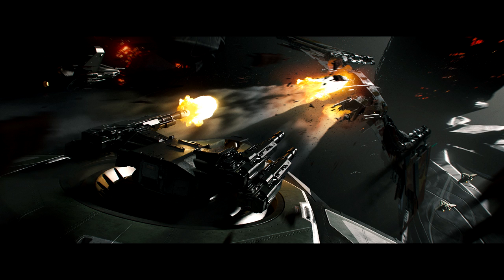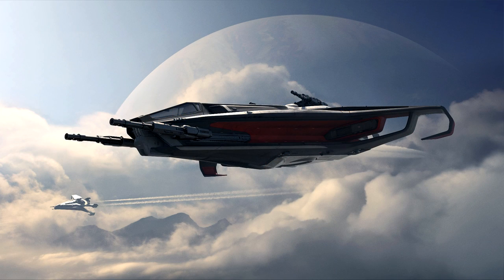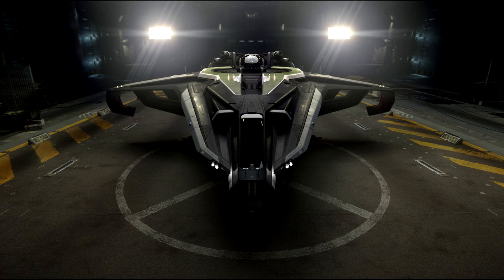As for when to expect the ship, they said it should be flight ready by the end of the year. Until then, you'll have the Super Hornet as a loaner ship. The Hurricane has no interior — it looks like you access it like the Gladiator, where the two seats drop out the bottom. This is an intentional design decision so you can get into the action quickly. The brochure said this design was actually the inspiration for the Gladiator.